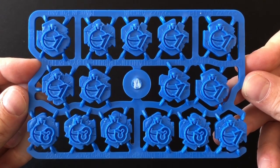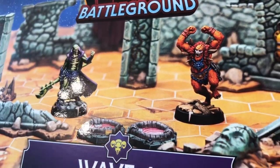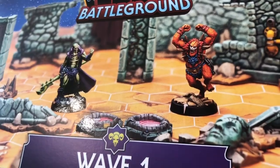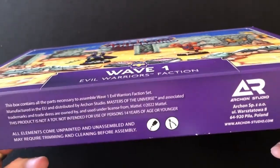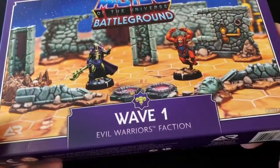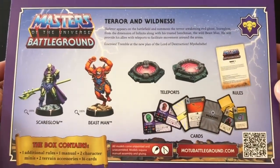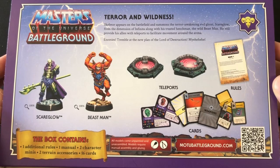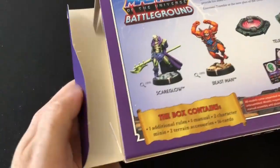But enough about the tokens, let's get down to the real business. This is our first Wave 1 expansion, Terror and Wildness. It comes in a flimsy tuck box, but the artwork features spot gloss on the characters and new scenery elements, which is a nice touch. Looking at the back of the box, we see we are getting Scareglow, Beastman, two teleporters, a rules sheet, building instructions and 16 playing cards.